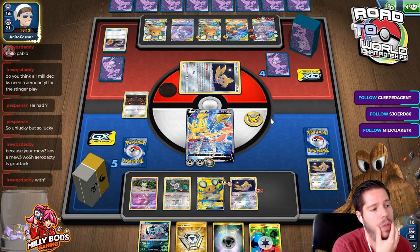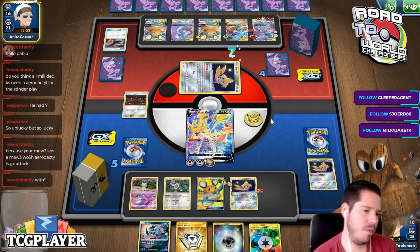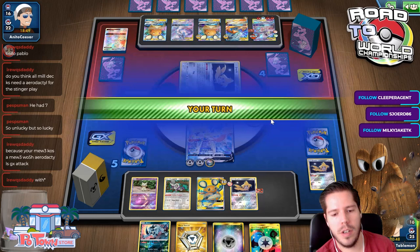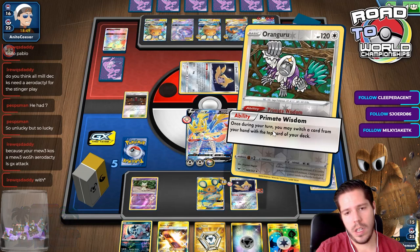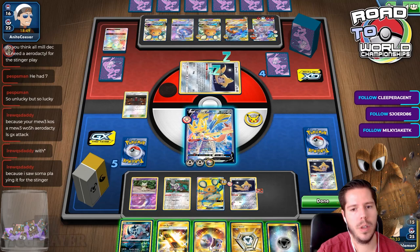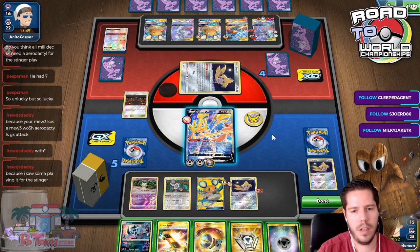They go for that for three, then your Mew3 with one attack kills them — yeah, that's fair. Seems like a very solid play. So we're both having slow turns this time around. I'll go ahead and prime with this. Great Catcher doesn't really help me unless I want to pull Mew3 up, but retreating feels awful here. I think I'm just going to pass.